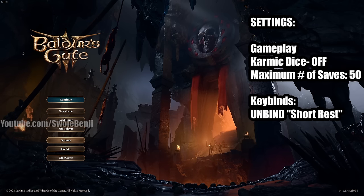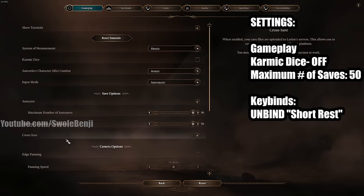Before we play, there are some settings you need to change. Go down to Options and turn off Karmic Dice. This is on by default and it evens out your dice roll wins and losses, but this build guide optimizes your characters so that you will win the majority of the time, and having Karmic Dice on actually lowers your chances of success.